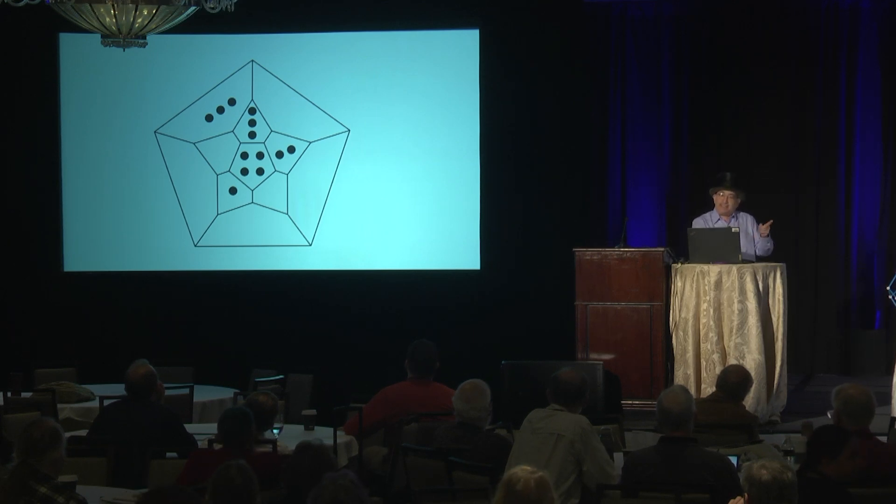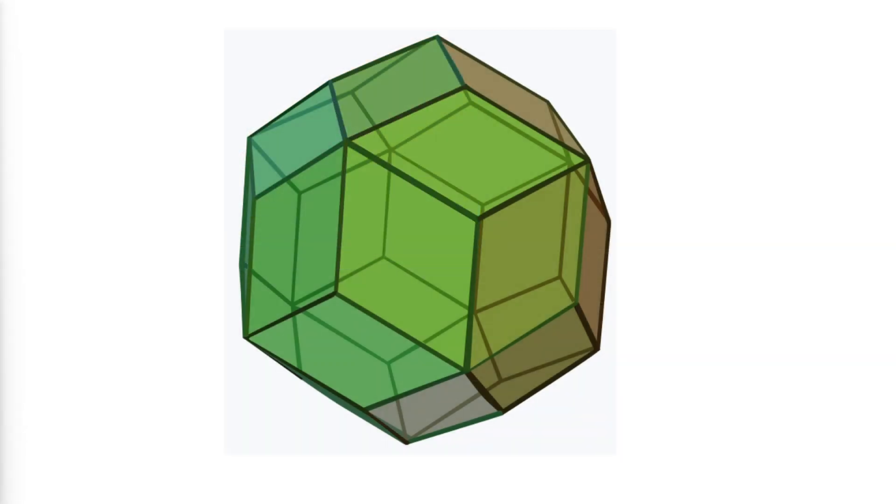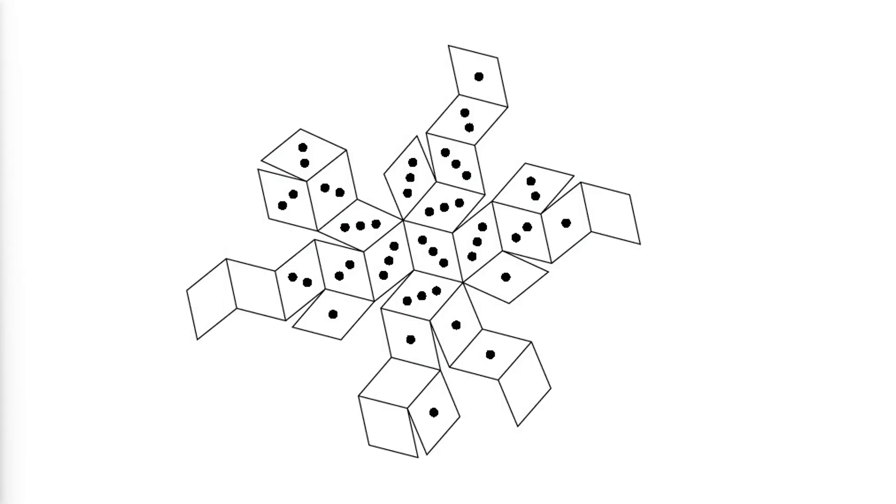Now, since this is the fifteenth gathering of its kind, it seems appropriate to share a design for an industrious 15-sided die. Unfortunately, a suitably symmetrical 15-sided polyhedron does not exist. So we must accept some redundancy and settle for a 30-sided die in the form of a rhombic triacontahedron. George Hart and Robin Houston have designed industrious dice of this kind.